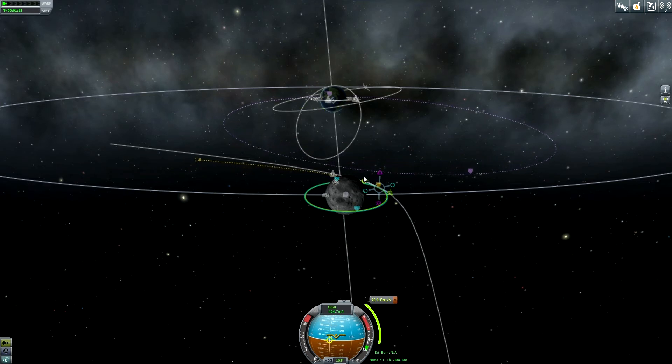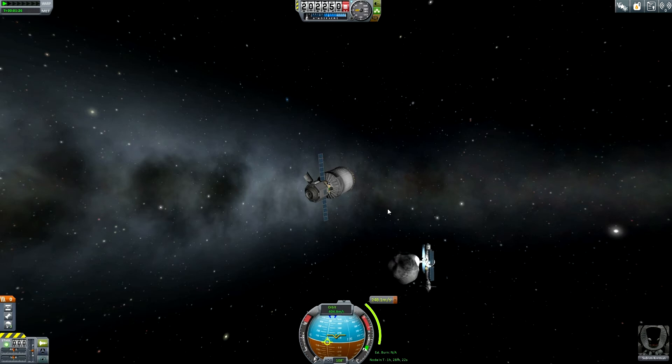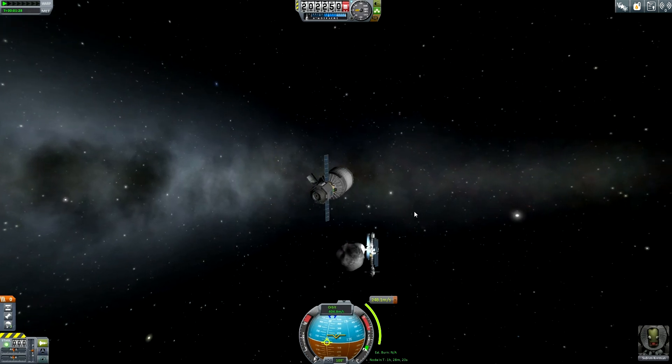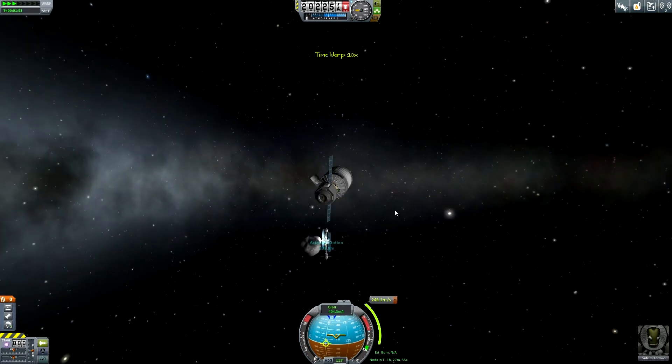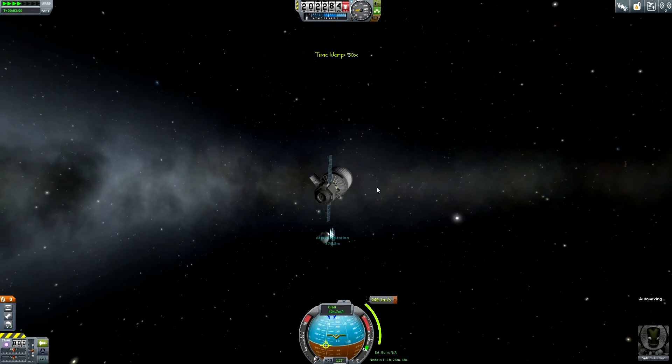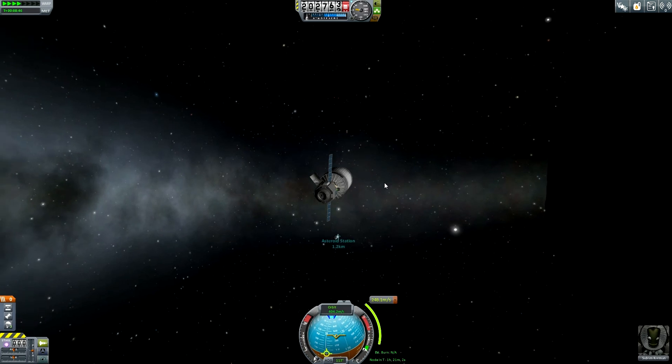He will perform this maneuver over here — 39 kilometers, 38 kilometers — that's pretty good. Sidram's maneuver is prepared as he is drifting away from the asteroid station — a last view back to his home for the last few weeks. Goodbye asteroid station. That was really nice.